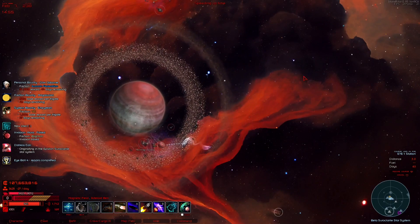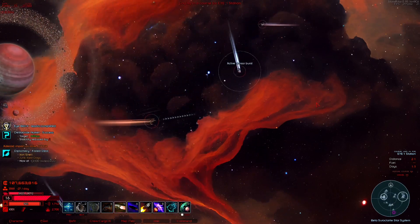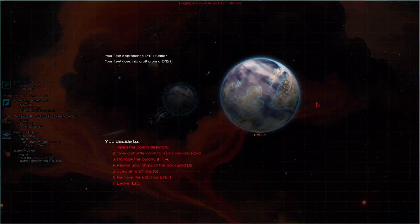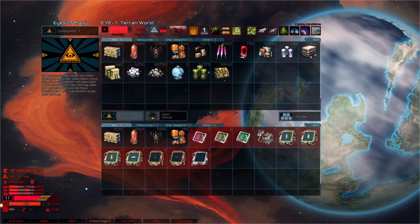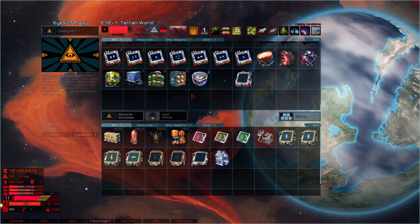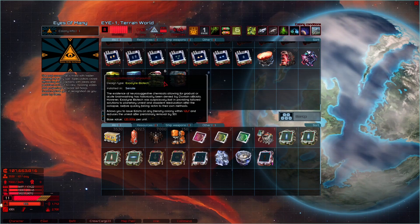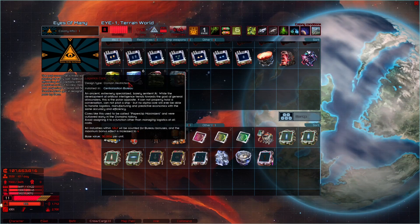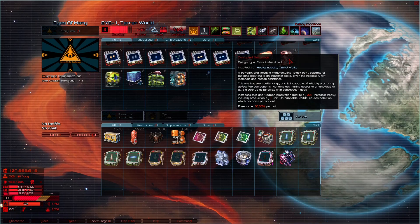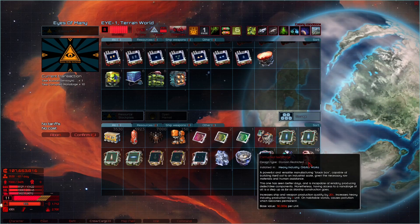It doesn't make much sense to record the process of building up each of those because I know what I'm gonna do — all of them are gonna have mining, all of them are gonna have refining, and patrol HQs. Depending on how many of those I can get my hands on, because if I can find more of those I will likely not have to worry about anything. I'll probably put the fuel production on the gas giant.